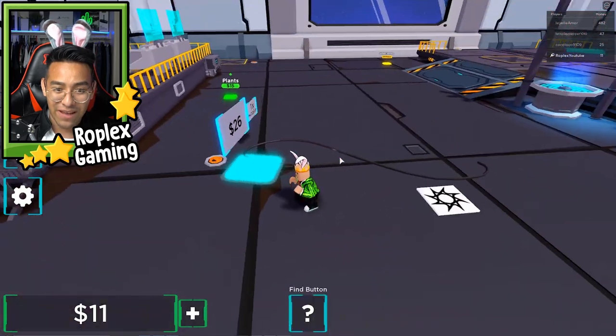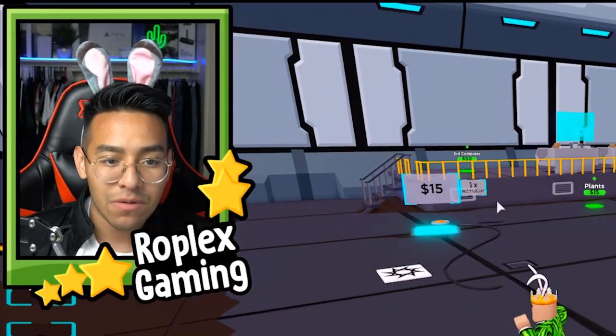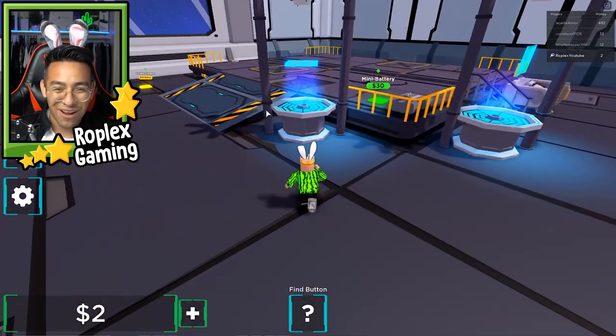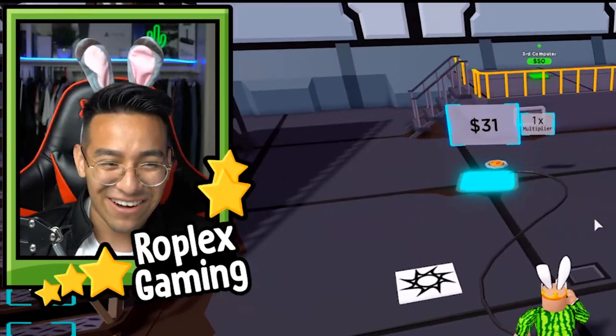It looks like I'm making money even faster now. I think every time it drops, it gives me more money. The yellow ones — it changes the color to yellow and that makes me more money in return. That is so cool. Let's go ahead and buy these stairs, and I probably should have bought this mini battery instead — that seems more important. Let's purchase the mini battery. I want more droppers.